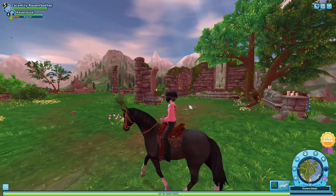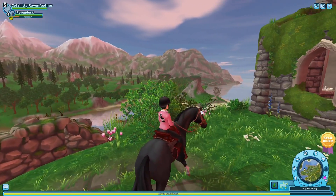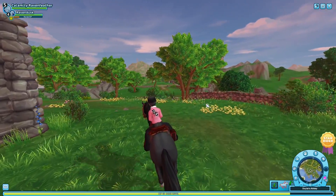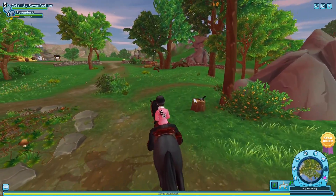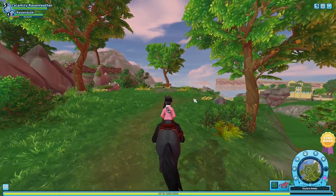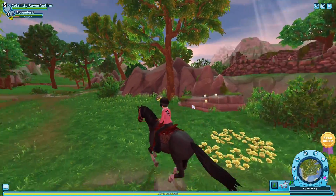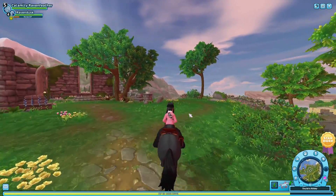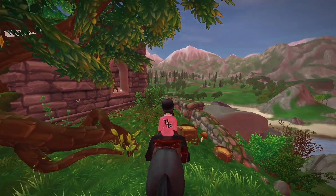It says near Doyle's Abbey on a stump, so we're just going to look around for a tree stump that could potentially hold our little friend. If y'all didn't see the last video, we did get that quest in the last one. There we go — this is what the little picture locations look like. Let's go ahead and snap a picture.